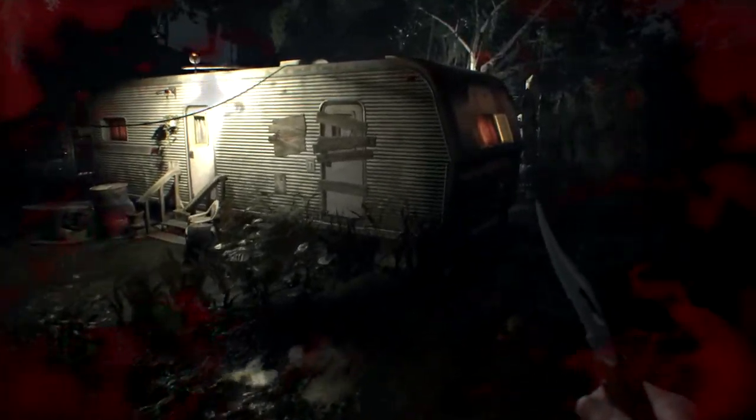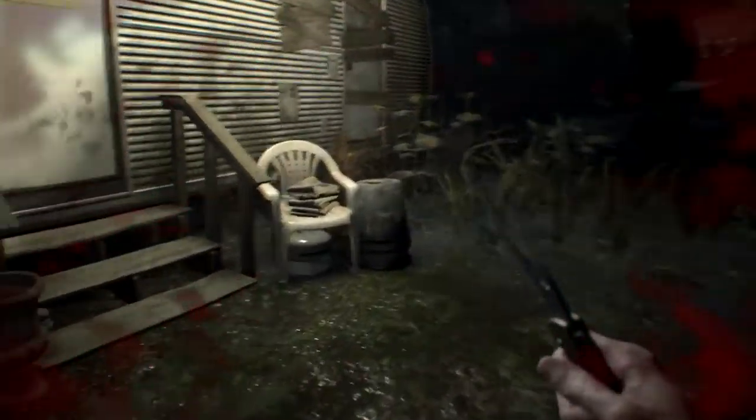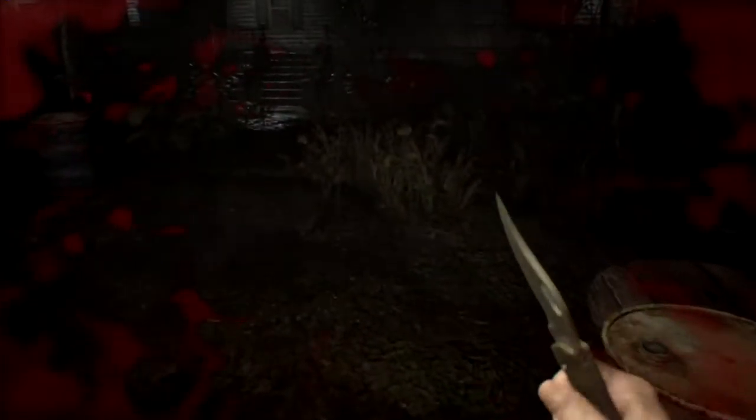Now we're at the trailer and the first thing we're going to do — a little tiny secret that someone told me about on stream — there's some shotgun shells back there that we want to grab because the shotgun is going to carry us. So inside the trailer we go. We're going to save, but first we want to open up the fridge just in case that helps us out later.